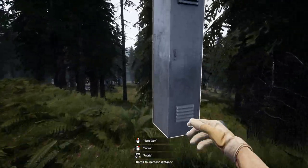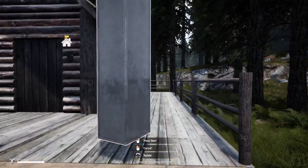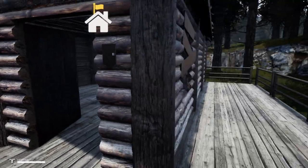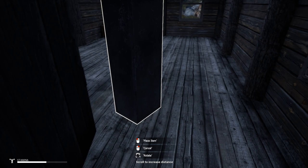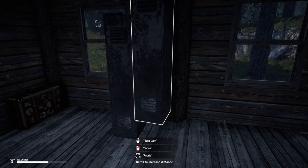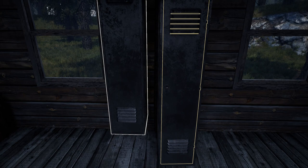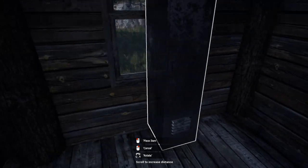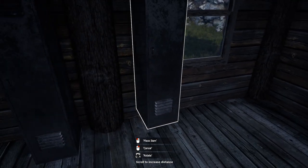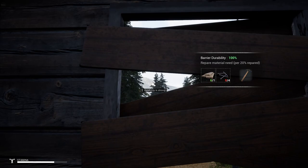Can I get down here without getting hurt? Yes. We've got two lockers that are completely full. Go ahead and rotate this — we can place this right up against the wall. We can put this one on this side. One thing you've got to watch out for: these windows — the ones that are boarded up. Don't put anything in front of those, because the zombies will break these, hit your lockers, destroy them, and you'll lose everything that's in them. I've seen it happen to people.